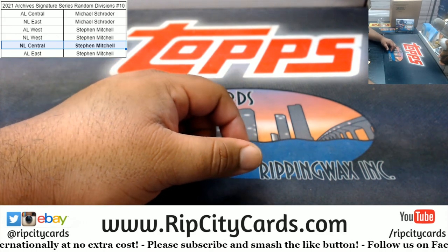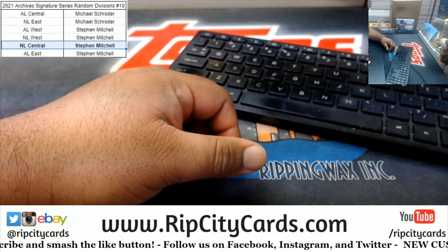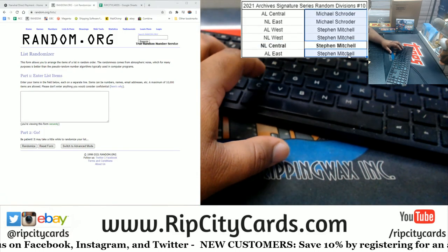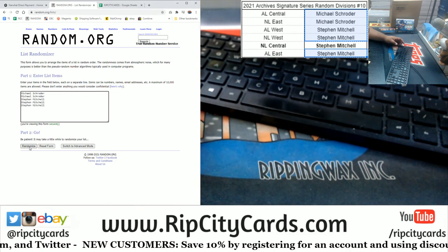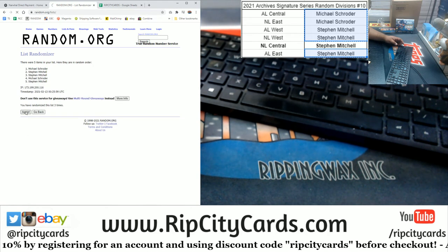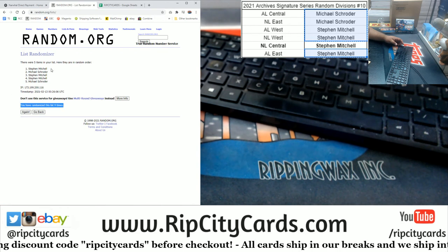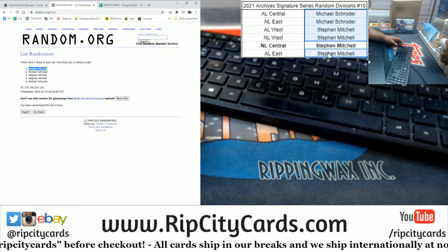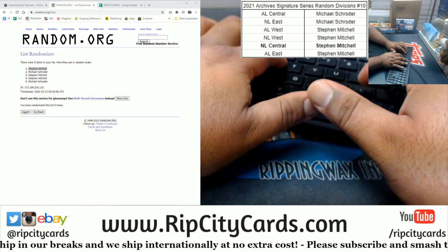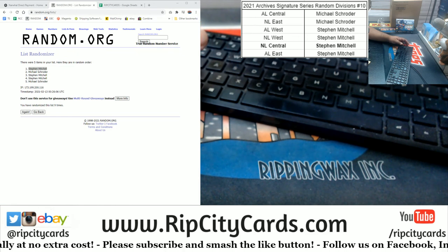Alright, now let's see who's going to win the $20 credit. Let's move this over, put the random back up, copy and paste the hit list spots. We're going to go nine times — top name wins $20 in credit. Here we go. Mitchell gets the card plus $20 in break credit. Congrats, Stephan. I'll be adding that to your account shortly, man. Thank you very much. I'll get it out to you.